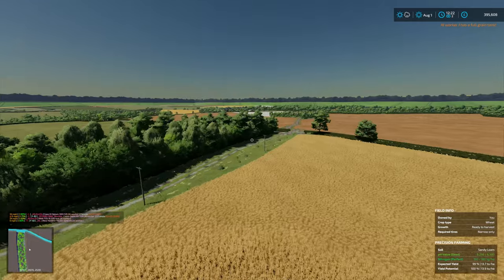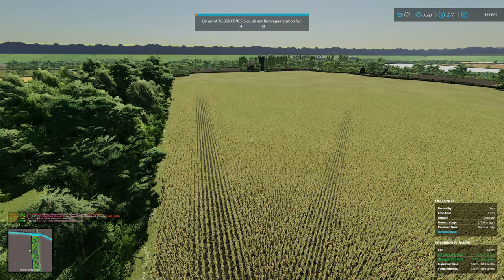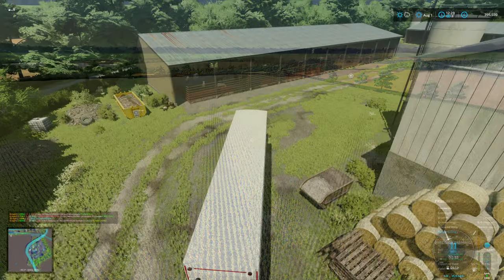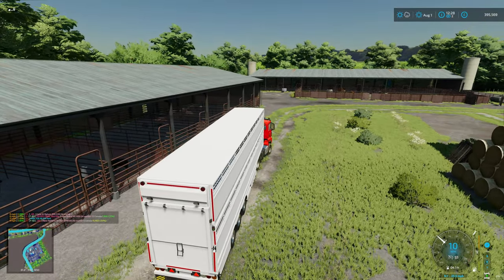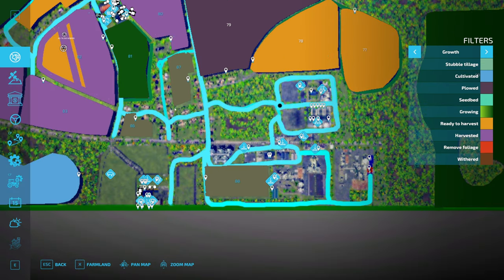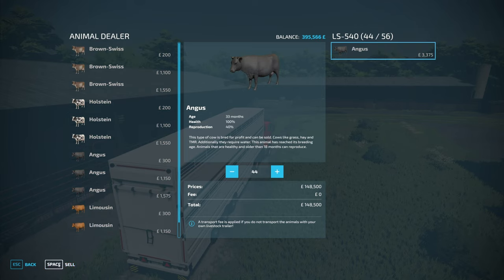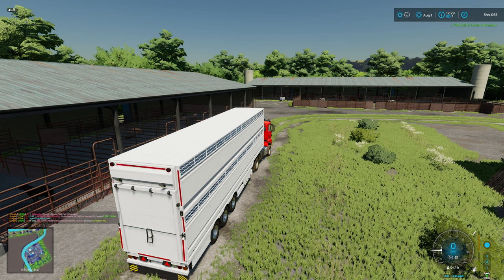That's going to be the plan — we're going to let this completely ripen and harvest it for normal corn. Back down at the animal dealer again. Before, apologies — we cleared field 83 of the straw, and that went to the sell-anything point just because it was dead close, just for speed. So another £148,000. Excellent.